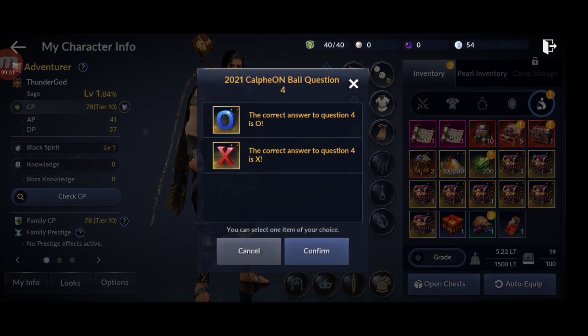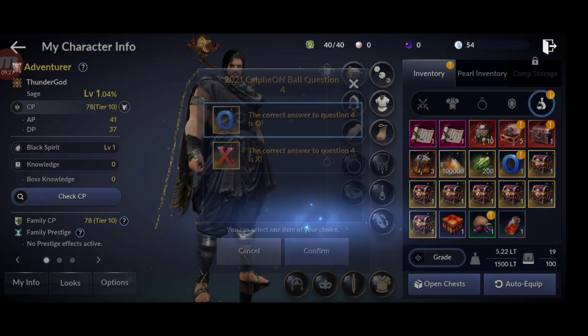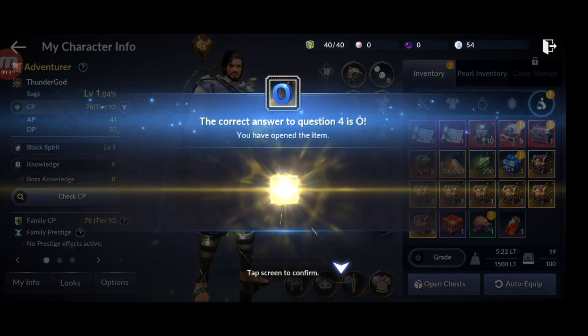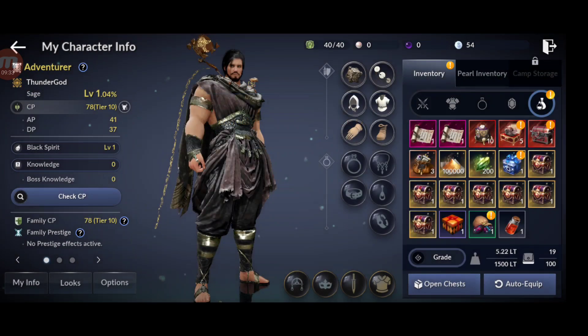For the fourth one, the answer is O again. Correct answer confirmed. We get 10,000 magical essences.